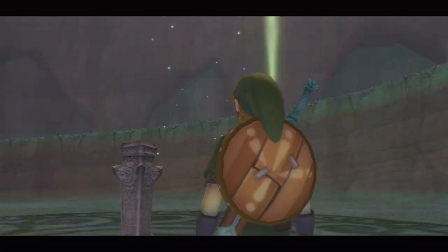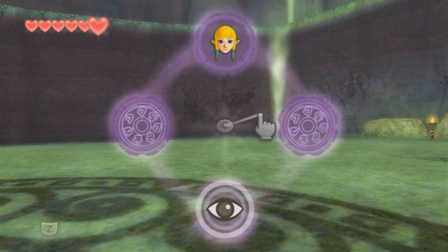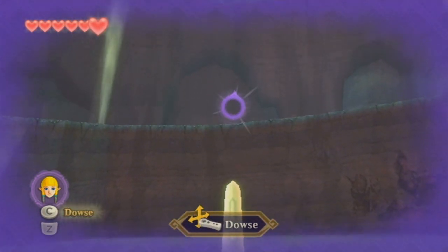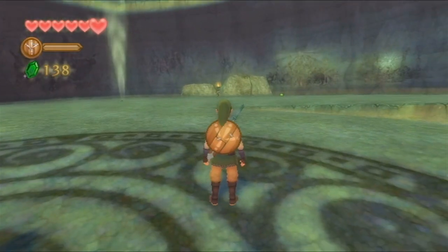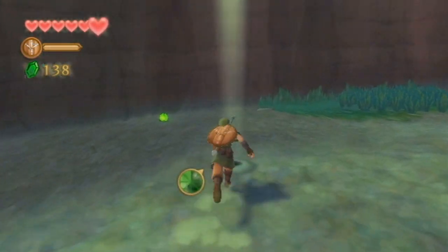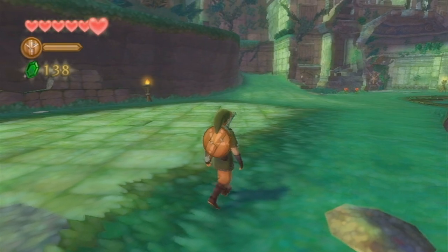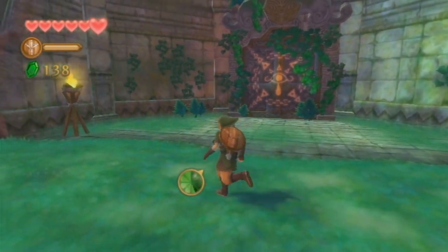We can switch our dowsing targets — dowsing is a big new feature introduced in this game. You can see we have a couple of things we can basically look for — this is your search-for option. We can pick Zelda, bring in our sword, and once we get closer to where we need to go, the sword lights up and makes a sound. So this is basically if you have an objective, dowsing tells you which way to head. We're not going to be using it that much if you already know where things are. There are a couple of places where dowsing is actually required though. It looks like something happened with this door — maybe it's openable now.